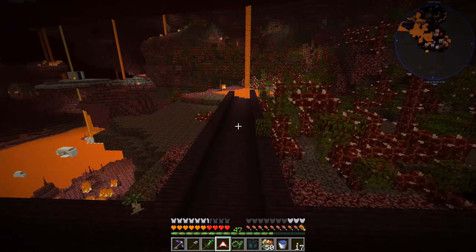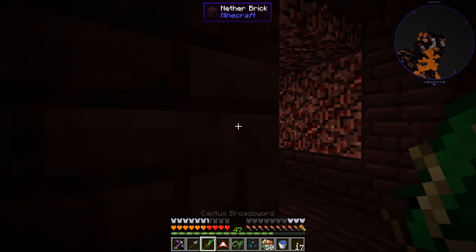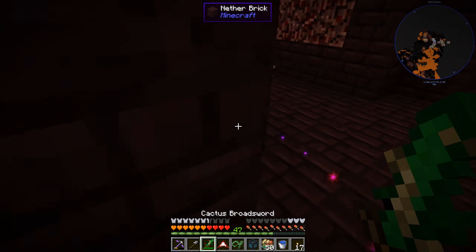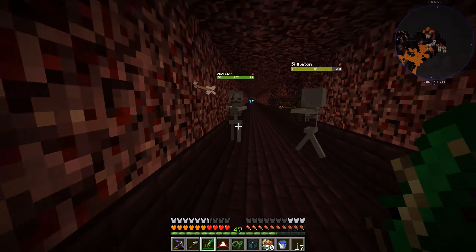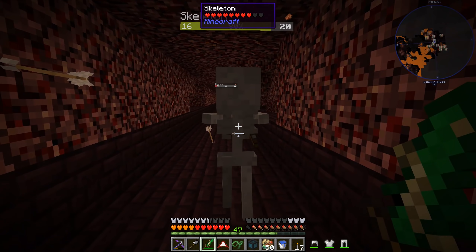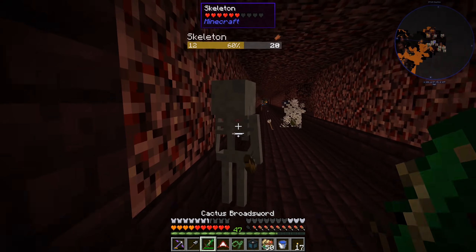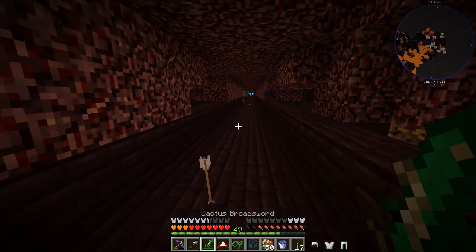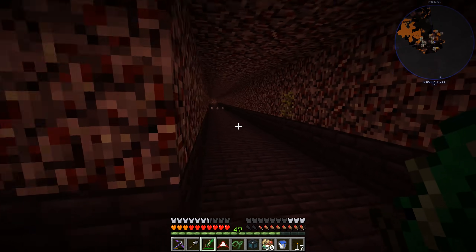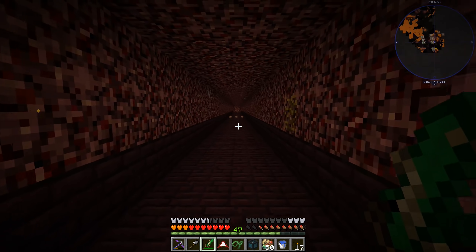There were blazes being annoying over here. There don't look to be very many mobs now — I did not explore the fortress at all. There are some regular skeletons — the skeletons are infighting, so let's use that to our advantage and finish them off. There's a blue fire all the way down at the end, which I think just opens to the nether outside. I hear a wither skeleton — no, that's a magma cube. We just need to cruise around the stronghold and find some blazes and wither skeletons.